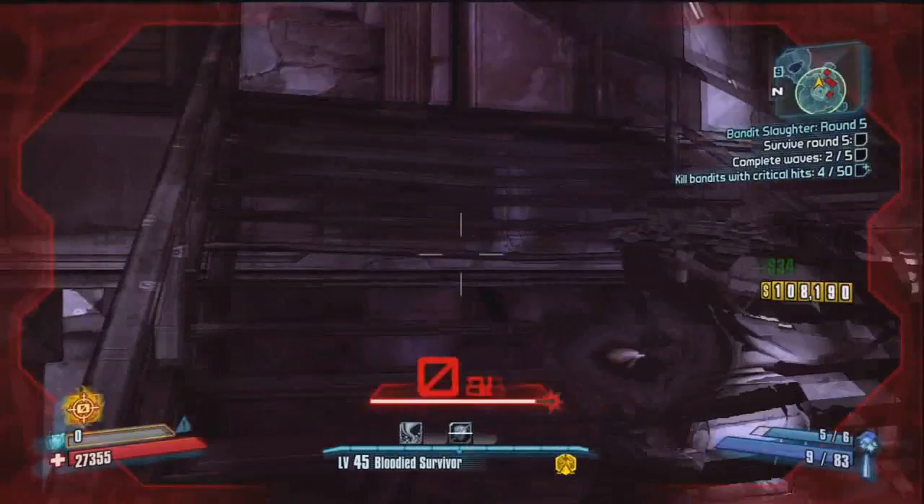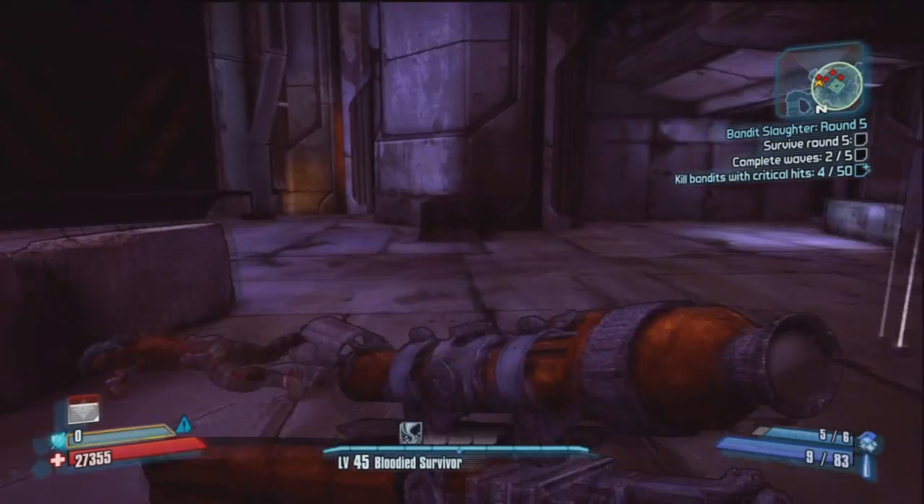The easiest way to get this challenge done is to find an area where tons of enemies come all the time — Caustic Caverns, The Fridge, or the place I'm at, Fink's Slaughterhouse.